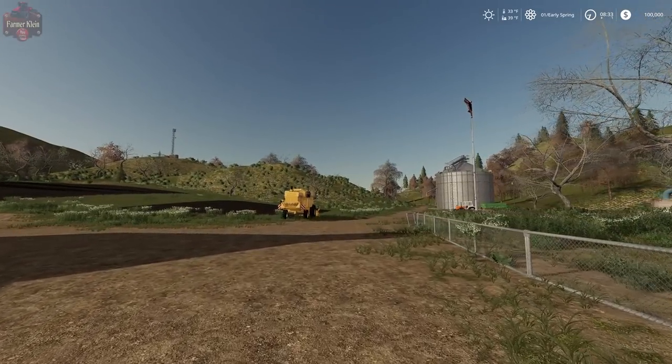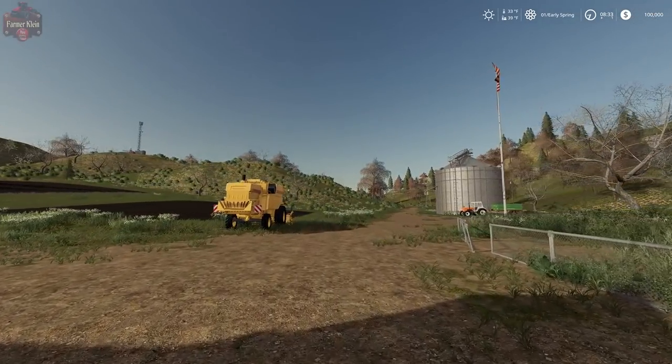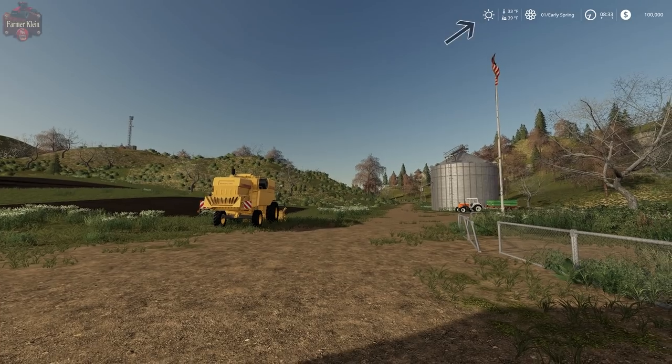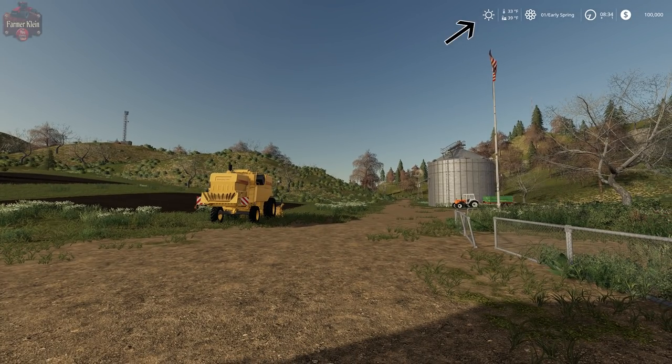Before we get started, let's take a look at the HUD itself. For those that are seasoned Seasons players from Farm Sim 17, you'll notice the HUD has lots of familiar features, just a little bit of a different look. On the far left is a sun telling us that we are having sunny weather at the moment. Just like the standard game, we will have a second icon appear to show us the upcoming weather, and as the weather changes, those icons will change.